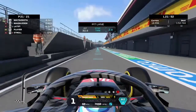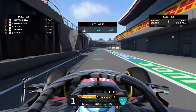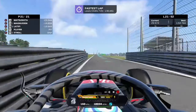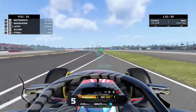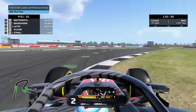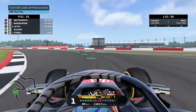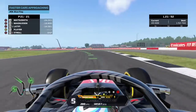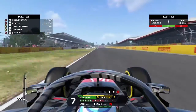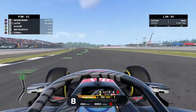We adjust the front wing as well — there was a little bit of understeer more than I'd have liked in that first stint, so we're increasing the front downforce a little bit for the later stint to look after these tires. We want to finish the race on this compound. We can't really challenge the cars ahead of us in this race, but the Mercedes cars are yet to pit, so we'll still be on the lead lap once they do.